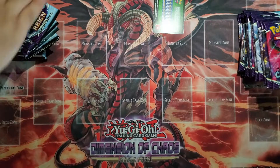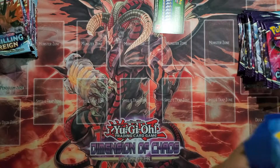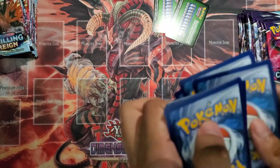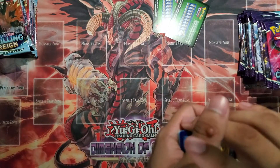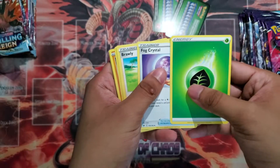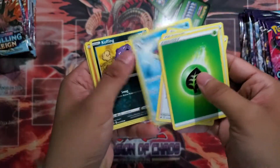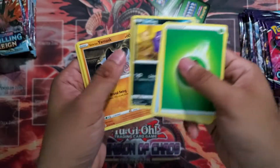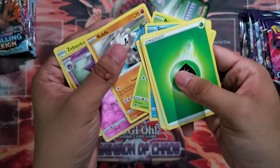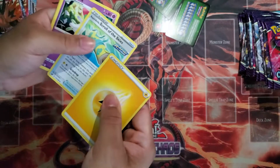You know what I wish we had? Was it Galarian or Alolan Ducklett Trio? I think it's the Galarian one — I wish we had Galarian Ducklett Trio. Anyway, next pack: Far Crystal, Rolly, Koffing, Yummy Mask, Snorunt, Haunter, Zebstrika, and Lightning Energy.